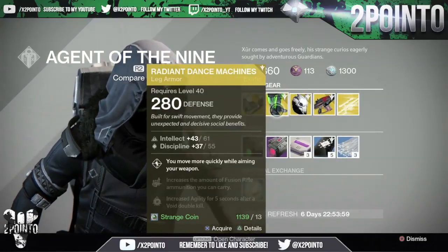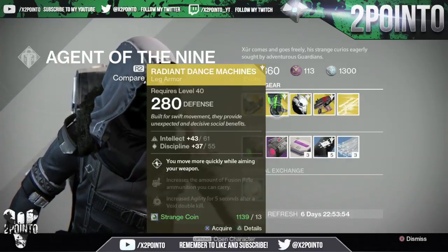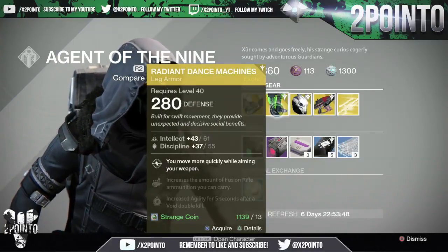Hunters are getting the Radiant Dance Machines with 61 intellect and 55 discipline. You move more quickly while aiming your weapon, increase the amount of fusion rifle ammo you can carry, and then increase agility for 5 seconds after a void double kill.